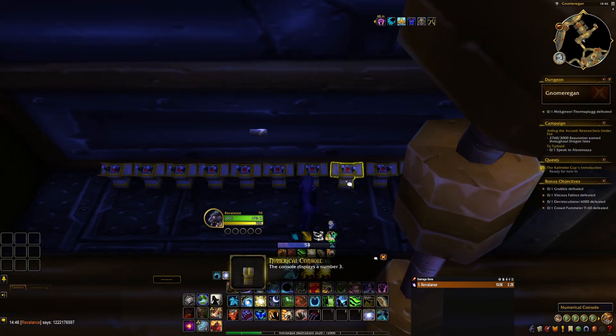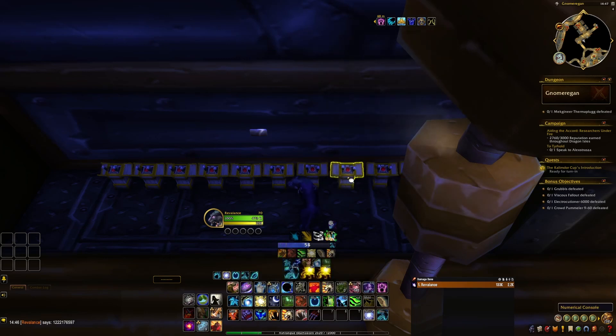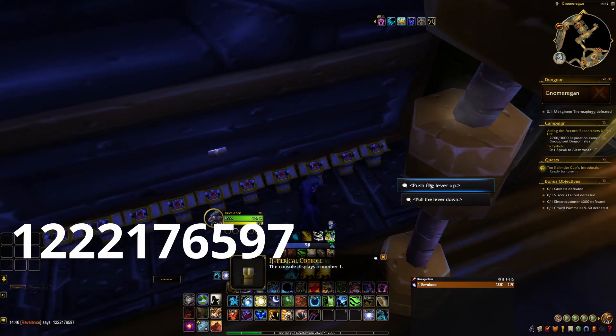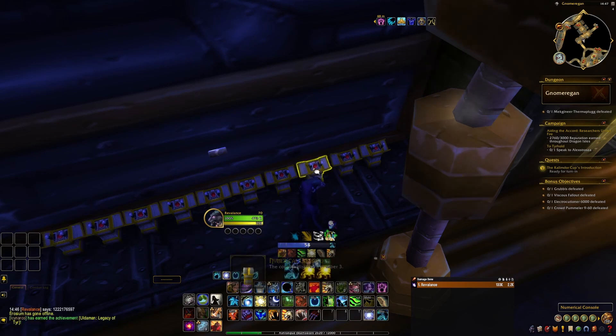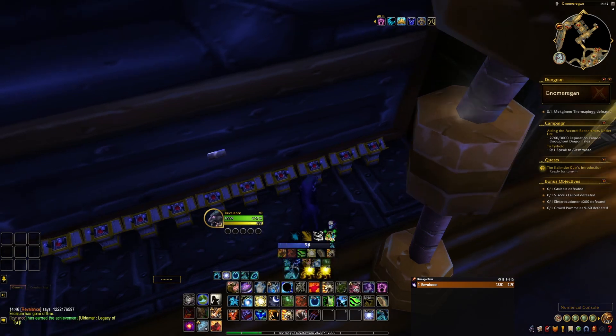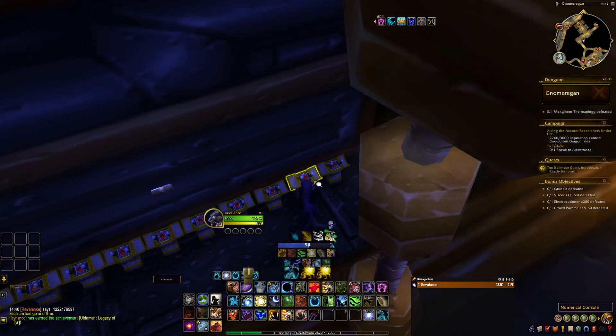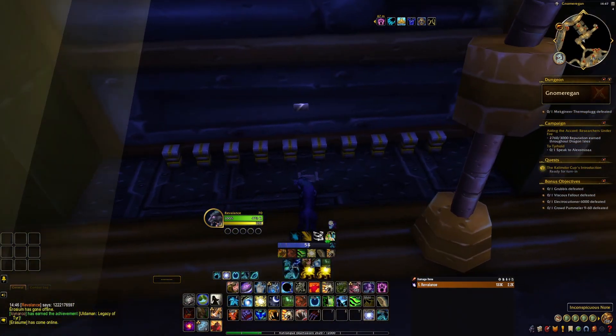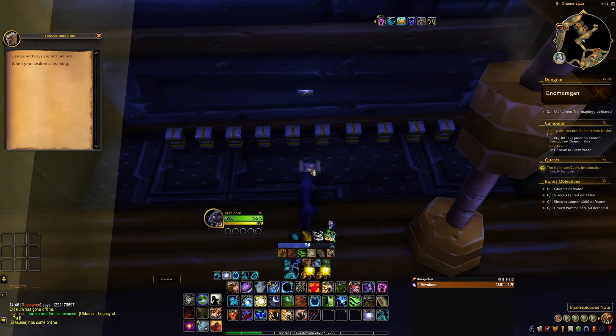You have to set the consoles in this order to these numbers: 1, 2, 2, 2, 2, 1, 7, 6, 5, 9, 7 — I'll leave that in the description. The first console is the leftmost one, and since it starts at 1, you basically do nothing for it. For the last console, you have to set it at 7, which means you'll have to press the up button a bunch of times. And you are done — a note will appear on the ground.